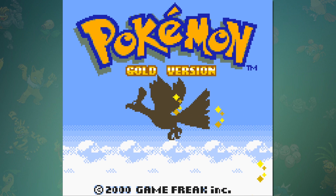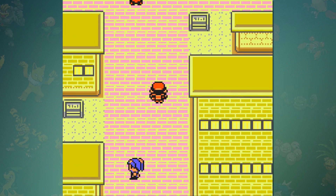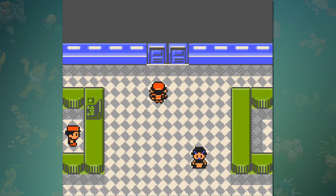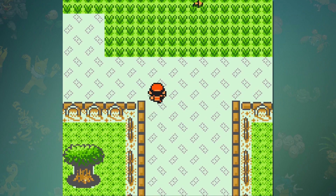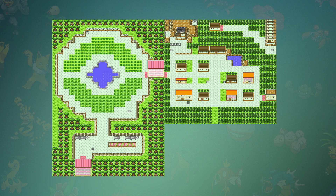Our first look at the Bug Catching Contest is going to be all the way back on the Game Boy with Pokémon Gold, Silver, and Crystal. This event takes place within the National Park, which is relatively early in the game considering that you really only need two badges to participate. Outside of the Bug Catching Contest, the National Park offers basically nothing to do, which is kind of sad considering how this one area is larger than most of the main cities.